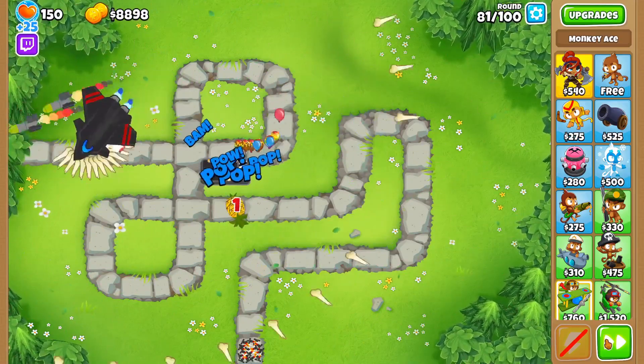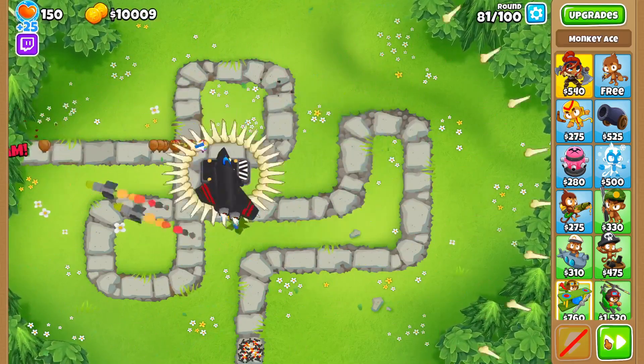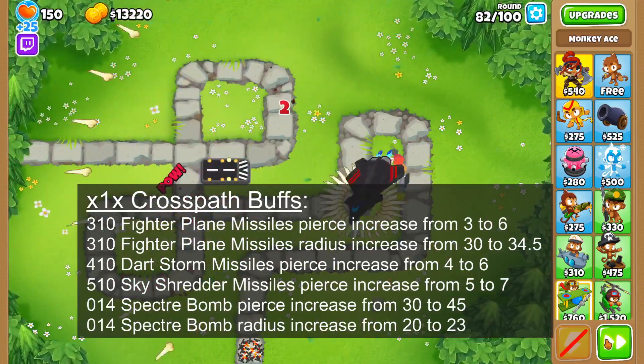The Monkey Ace got a rework which buffed the X1X cross paths and changed the Spectre to better handle Super Ceramics. Starting with the Exploding Pineapples cross path, it now buffs the Pierce of the top path missiles and bottom path bombs.